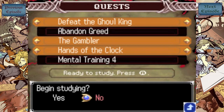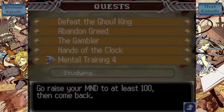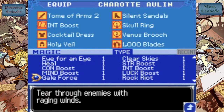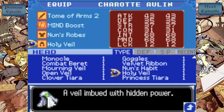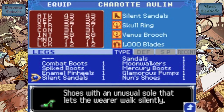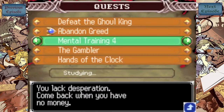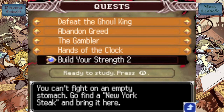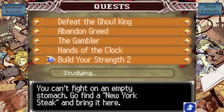Now we've got more quests. Abandoned Greed — all I gotta do is lose all my money. Then Mental Training 4, which is just boost your mind — pretty much the exact same thing as Mental Training 3, except you have to boost your mind. That's actually probably about a thousand times easier because literally all you have to do is equip all of the Nun's materials on Charlotte. I already have enough to get past that. And then we're all set with all the Mental Training quests, which boosts your maximum MP again. Builder's Strength 2 I'll get into more detail about as soon as I finish the Abandoned Greed quest.